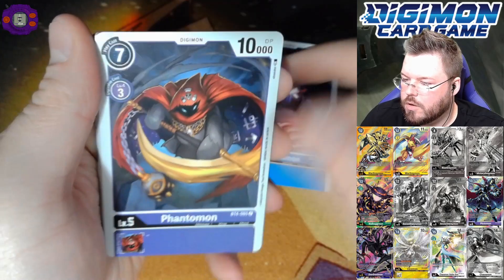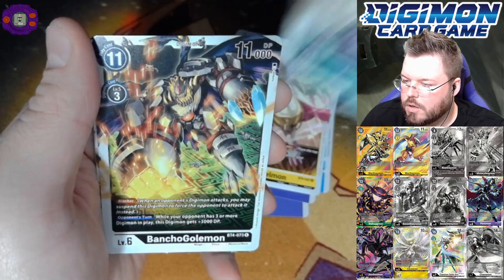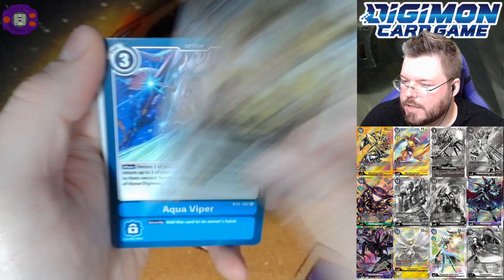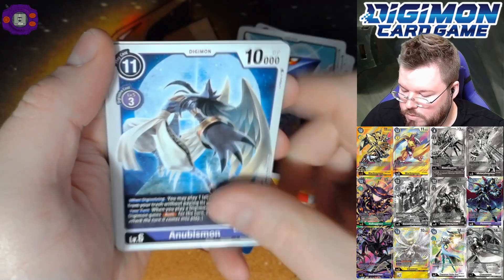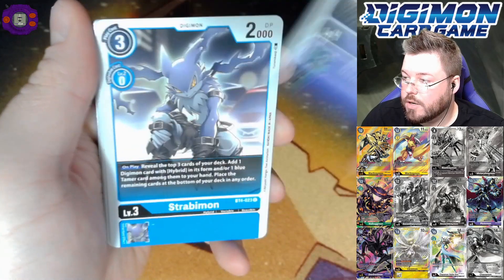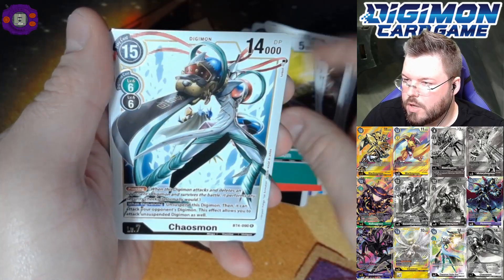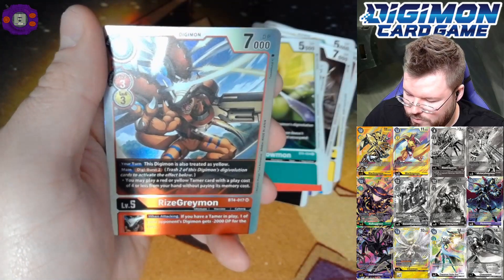Gusokumon, Phantomon, Leomon, Lotusmon, Shine Greymon, and Izzy for our rares. Sakkakumon, Cyclonic Kick, Aqua Viper, Meicoomon, Missamon, WarGreymon, and Z'd Garurumon for our rares — and we got another super here! Flammamon, Falcomon, Tankdramon, Agunimon, Chaosmon — best rare in the set — and Rise Greymon for our third super hit of the box.